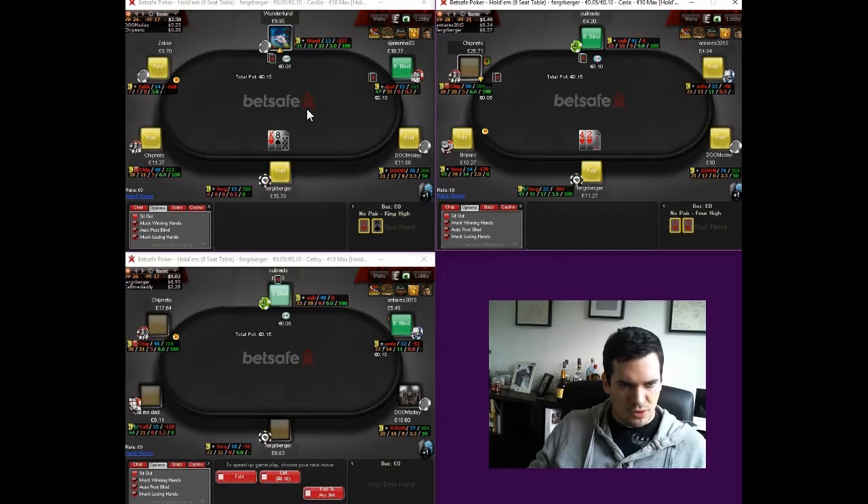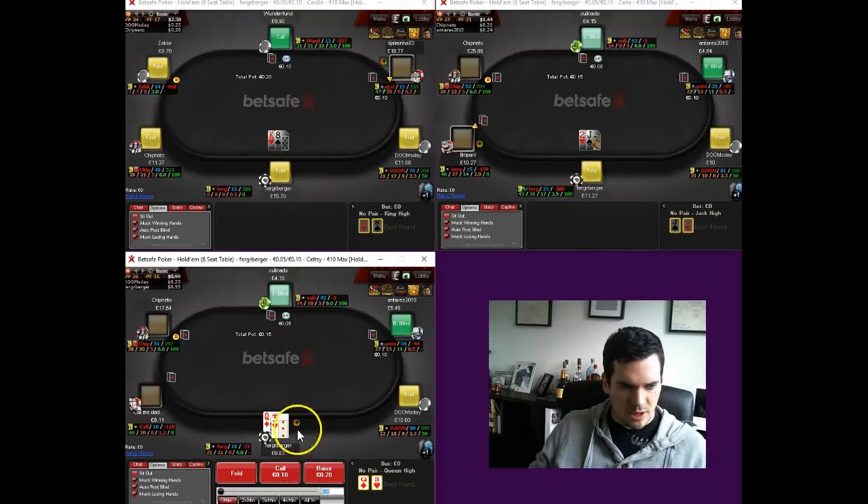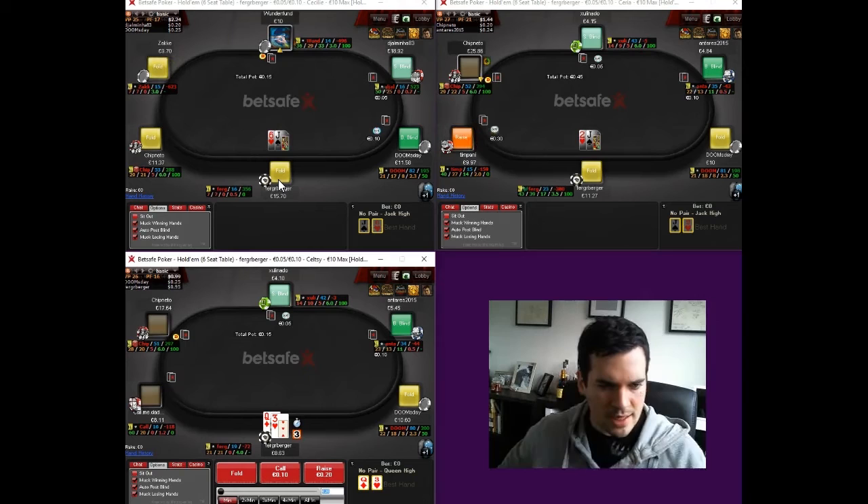So after the initial stack loss off-camera while we were getting set up, we've managed to claw back a reasonable amount of it — we should probably top up here. We're up about €6 on this table, we've clawed back a little over €1 on this table, and we're down just under €1.40 on the bottom right table. So we've managed to claw back some of our early losses that were off-camera. Hopefully we can keep the trend going and turn a tidy little profit for the session.